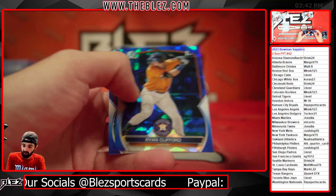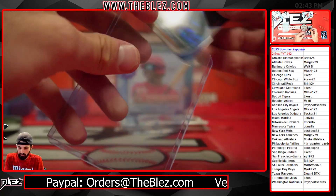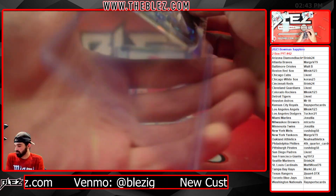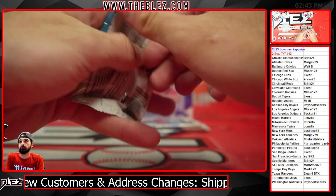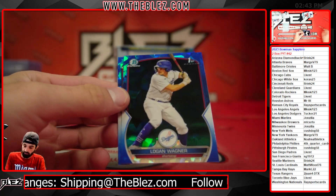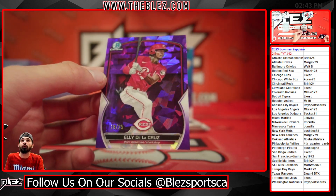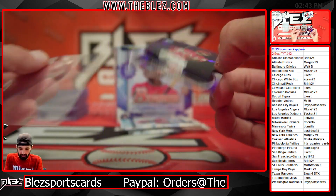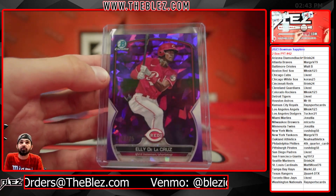Frederick, Austin Charles, Ryan Clifford. Now we're really just getting started — Marge, I think you were here for the whole thing. It's only a two-box break, we're still in the first one. There's a Clifford base and Austin Charles base. And we got a purple — Ellie de la Cruz purple!